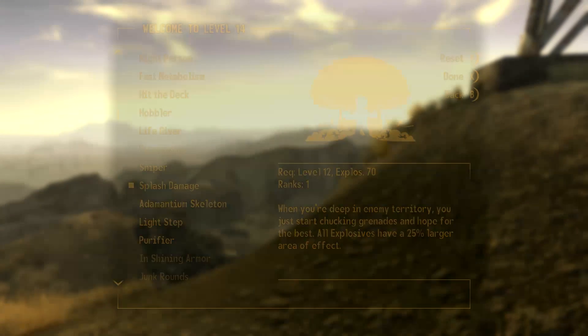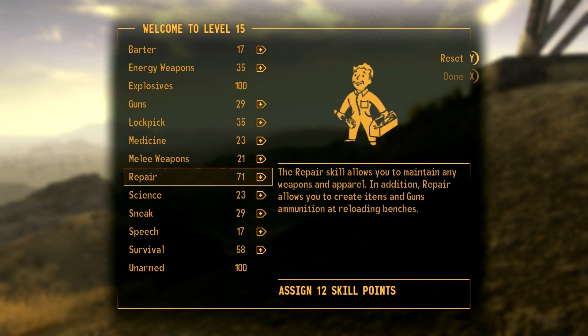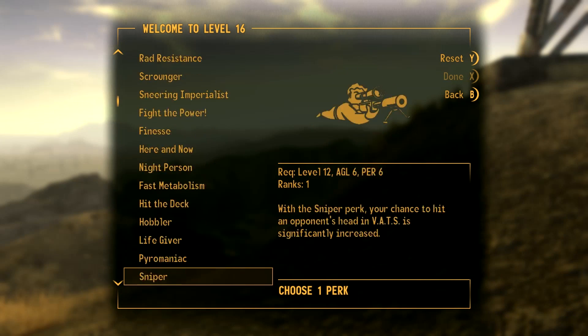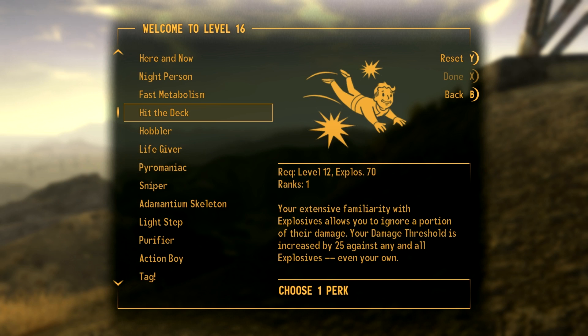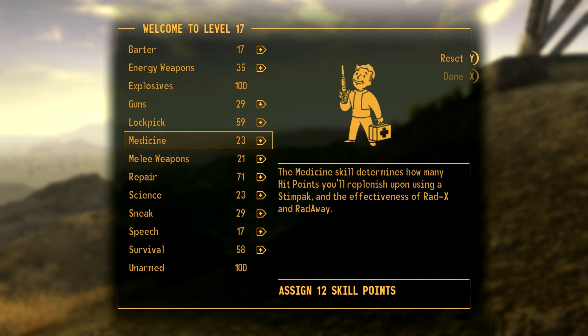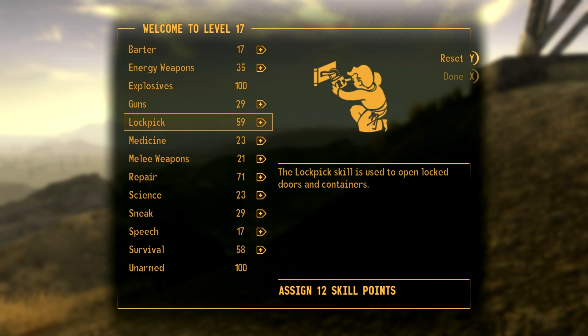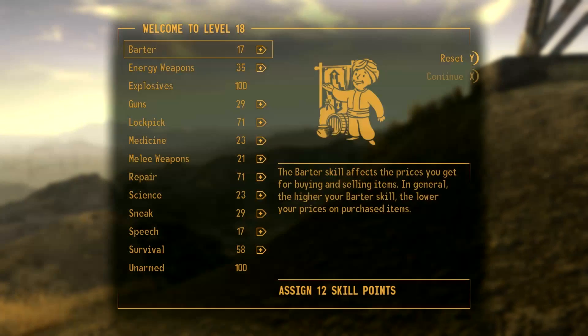We've got Splash Damage. Let's get some lockpick so we can do average locks. What we want to do — I think we'll go with Hit the Deck, just because we've got these wide-range explosives now doing lots more damage. We want that extra 25 damage threshold against them, even our own. That's basically one of the main reasons for that, and it also helps when we're charging in and we step on a mine or something like that. We'll get lockpick up.